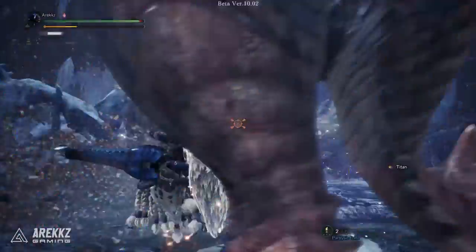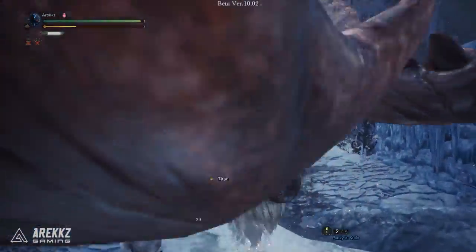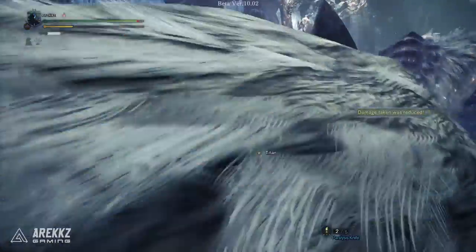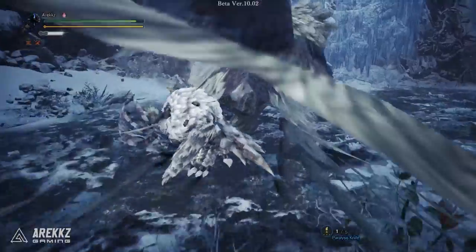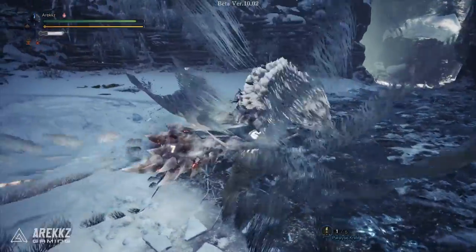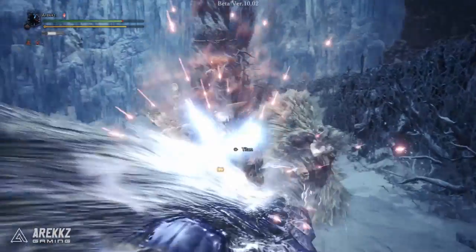Let's begin by talking about the weak point mechanic from a top level. The weapons are grouped into two main categories: light and heavy. This isn't a category indicative of their actual behavior — it refers more to the effect they have on the monster. Heavy weapons will create a weak spot the very first time you perform a grapple attack, meaning all you need to do is clutch claw into the monster, press triangle to attack, and then bam — there is your free weak spot.